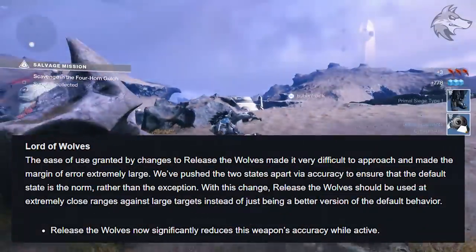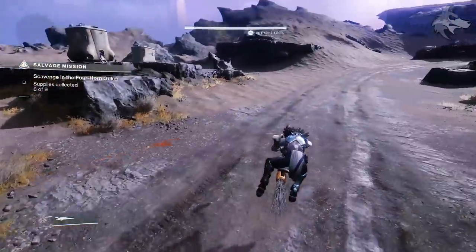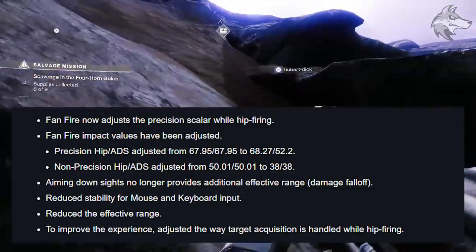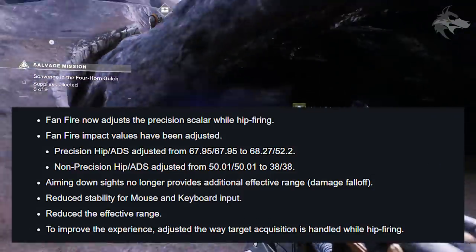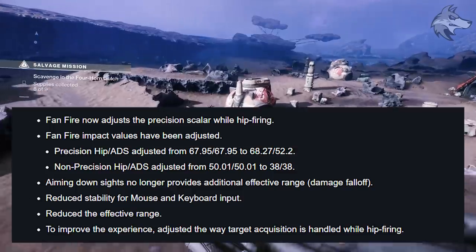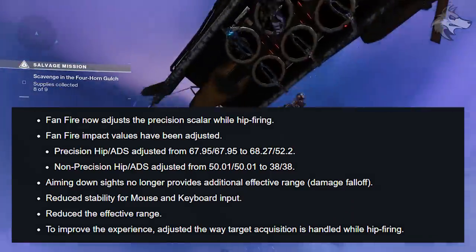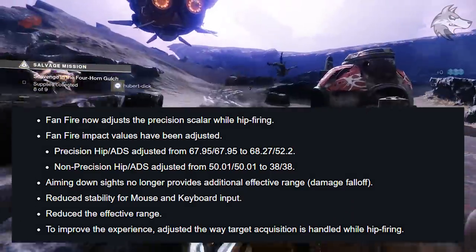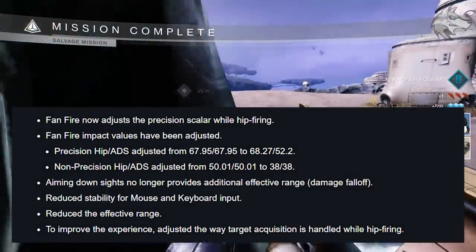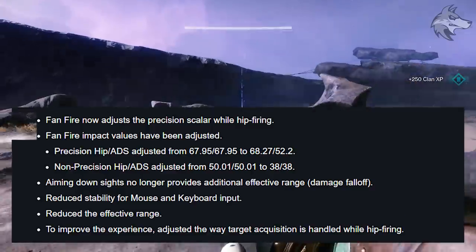For Lord of Wolves, the Release the Wolves perk now significantly reduces the weapon's accuracy while active. For The Last Word, Fan Fire now adjusts the precision scalar while hip firing, with precision hip and ADS adjusted from 67.95/67.95 to 68.27/52.2, and non-precision hip and ADS adjusted from 50.01/50.01 to 38/38. Aiming down sights no longer provides additional effective range, stability for mouse and keyboard input has been reduced, effective range is reduced in general, and target acquisition while hip firing has been adjusted.